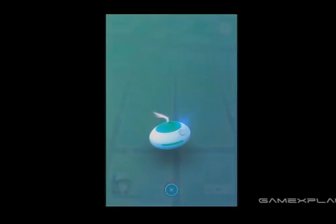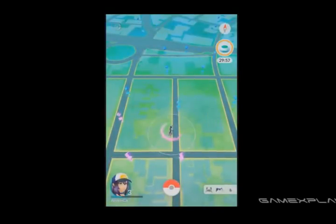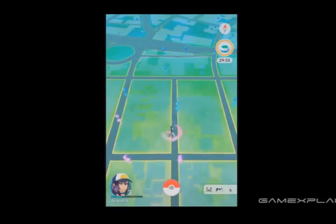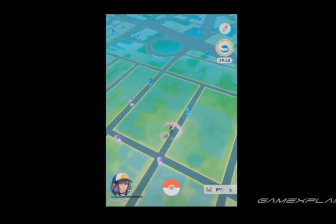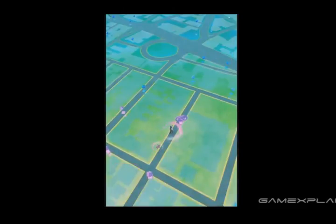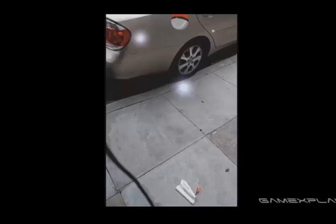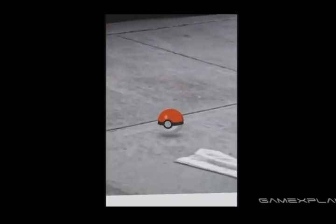Finally, we should note that the Pokemon that appear on your nearby list are not always the ones that will appear when an Incense is used. Incense doesn't bring the Pokemon on your list closer — they will remain in their same spots. But it is possible for it to attract potentially rare Pokemon that aren't on the list at all. However, based on our experience, we don't believe lure modules have the same effect.